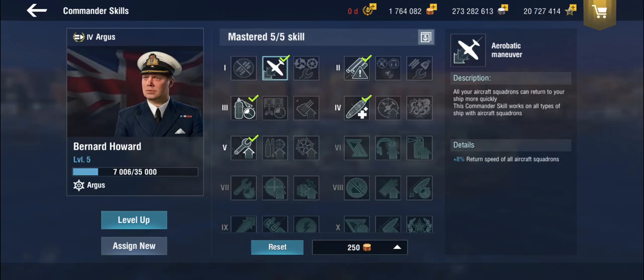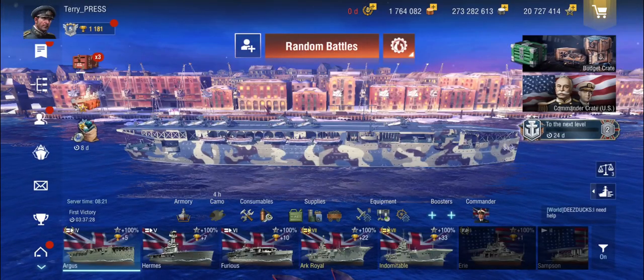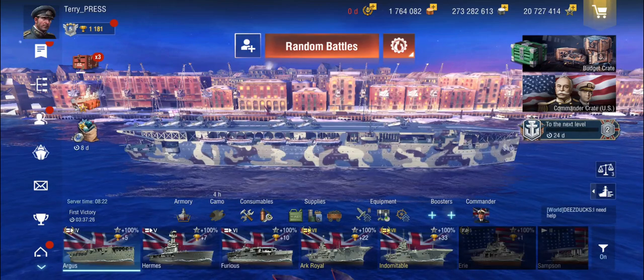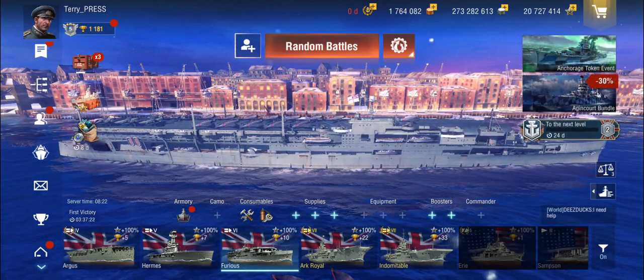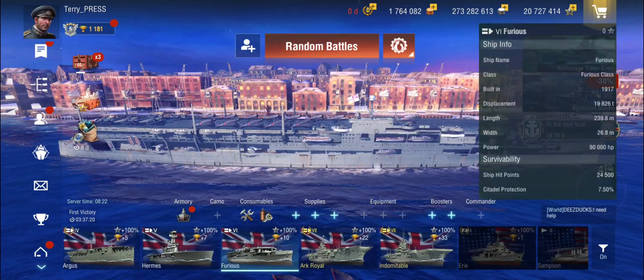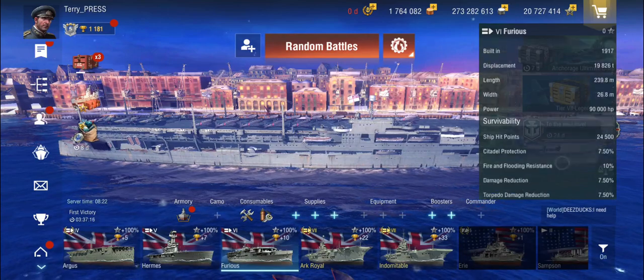I have put a commander on here, which at the lower tiers really only gives you the plus 8% return speed on aircraft squadrons, which is very much appreciated. Other than that there's really nothing here, and we don't know what the higher tier things are going to be capable of. Let's have a very quick look at the Furious.